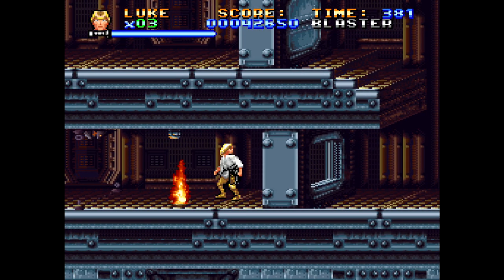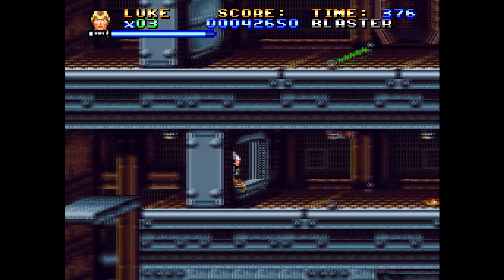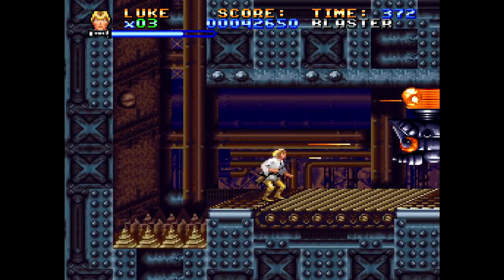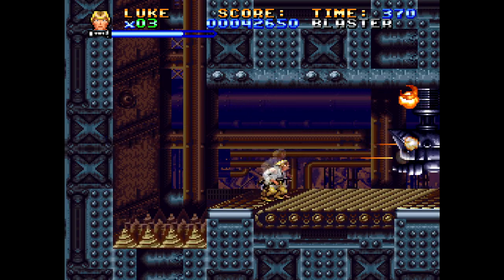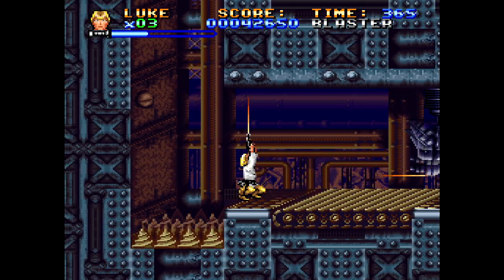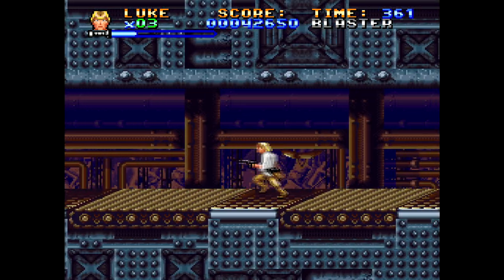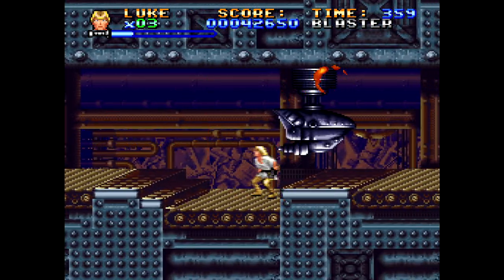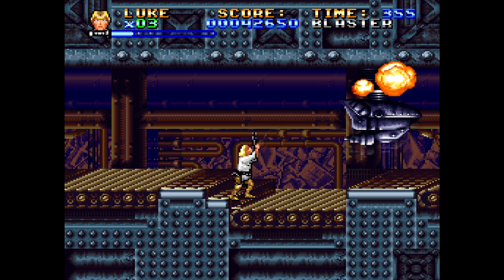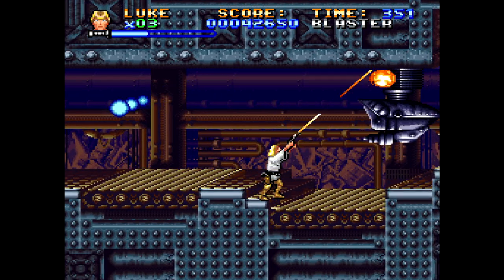That Jawa just threw a thermal detonator straight through the wall at me. This one here is a little rough because there's no good angle to hit it — well, there might actually be. Yes, there it is! I am a genius. You see why I turned on Infinite Lives? Because we'd be back to fighting the Sarlacc from those deaths, and I don't want to do all that again. It's not very conducive to being fun when you have limited lives in a game that has cheap-ass mechanics that kill you instantly.